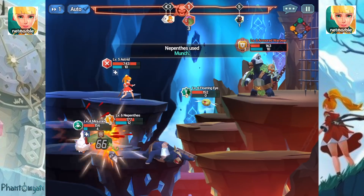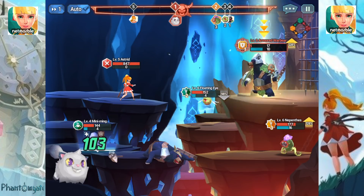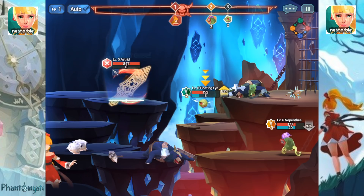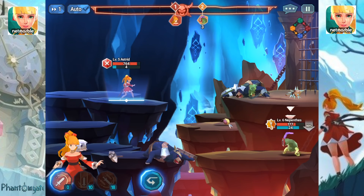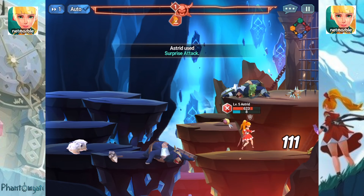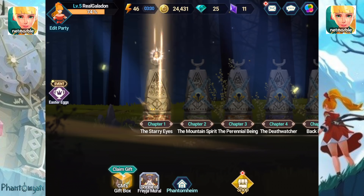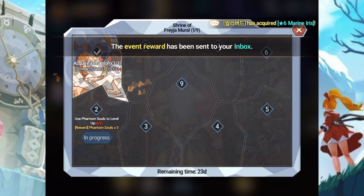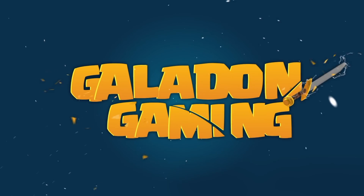Watch the buffs floating down — we pick up an attack increase, so when Astrid uses Judgment of Light she just about finishes off the war bear, and Mini Ming finishes it completely. Watch the top of your screen for the attack order — that's where strategy comes in: conserve special attacks or focus all attacks on one opponent to eliminate it first, depending on their hit points and what buffs or debuffs they can apply. Download Phantom Gate from the link in the description and let me know what you think!